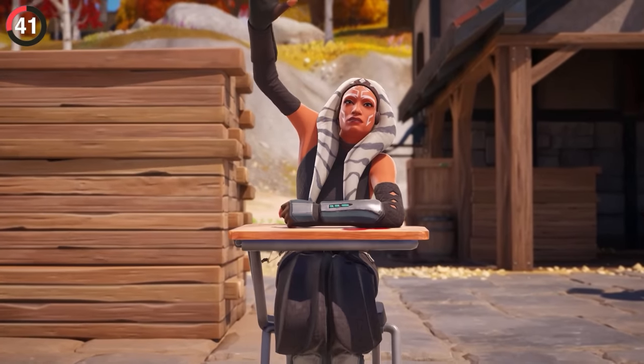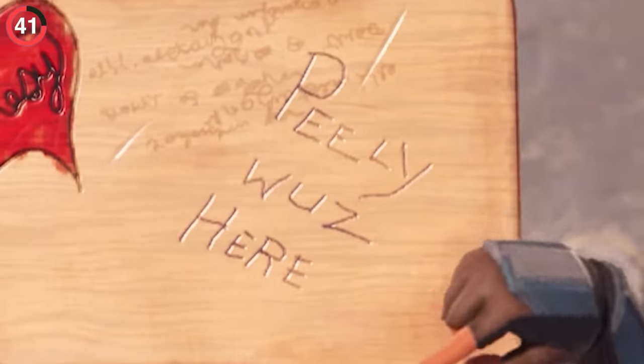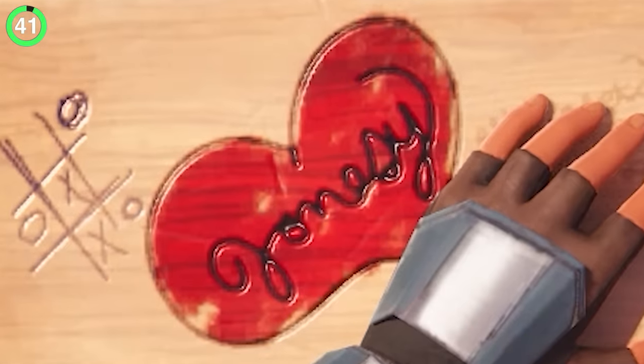There are also emotes that have a bunch of details, like Pick Me, which comes with its own school desk. Just like in real life, there are scribbles all over it — a game of tic-tac-toe, a message from Peely, and even someone crushing on Jonesy.